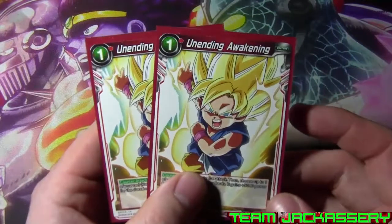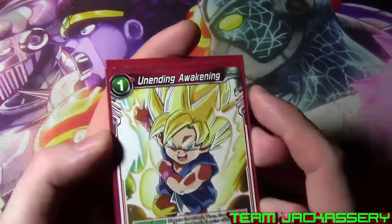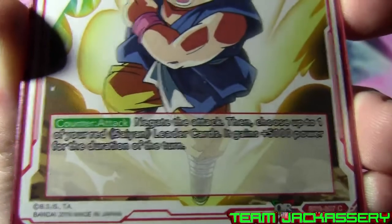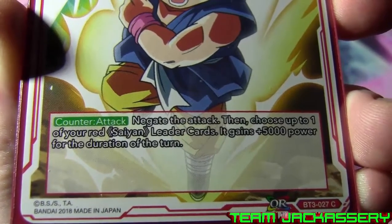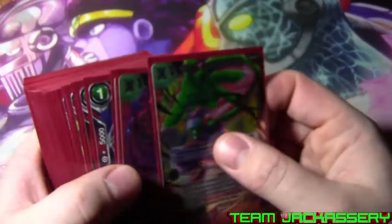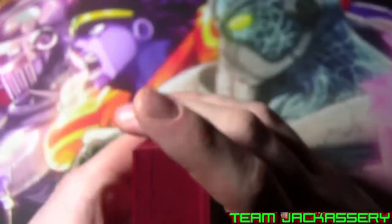And last but not least, we run two copies of Unending Awakening. It is a one drop red negate that can go with any red Saiyan deck. Negate the attack, choose up to one of your red Saiyan cards and give it more power.